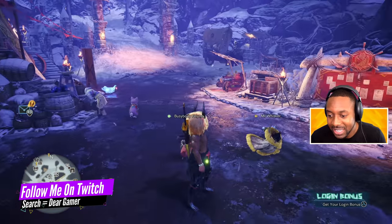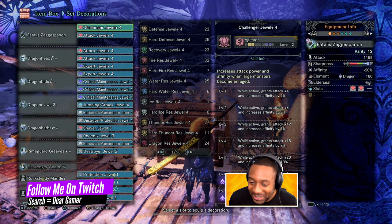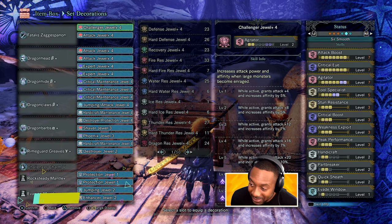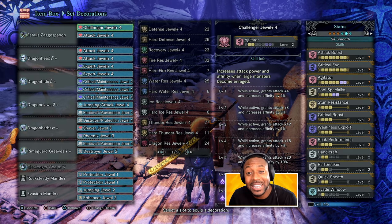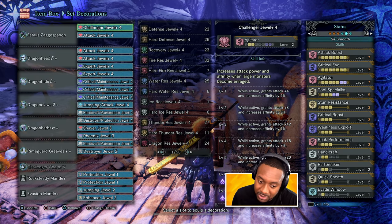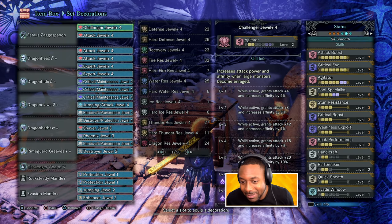We'll do a couple of awesome runs to see that crispy damage. First thing first, we're going to break down my set. This is what my loadout looks like. We got attack maxed out, crit maxed out, agitator, tool specialist. Before I go further than this, in order to make all this possible, you need the Fatalist set because the Fatalist set is literally the best set in the game.